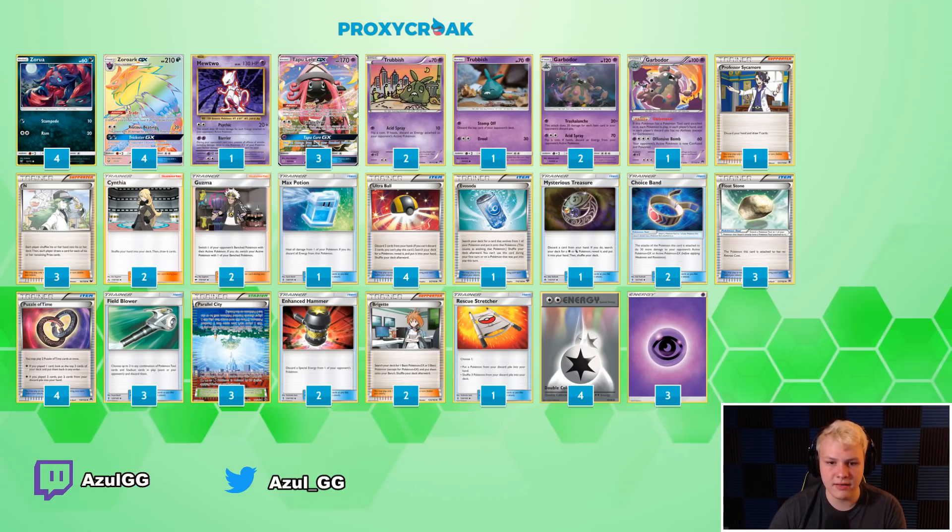Let's get into the supporter line — not many supporters overall. One Sycamore. I'm still a huge fan of Sycamore in Zoroark decks; I know some people have started to cut it. Sycamore is still busted in Zoroark decks. I had the one Sycamore, three N, two Cynthia. Generally this deck plays four N and one Cynthia, because the combination of N plus Ability Lock Garb is just so strong — you always want N.